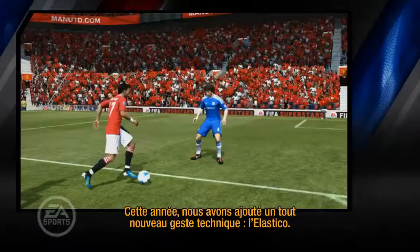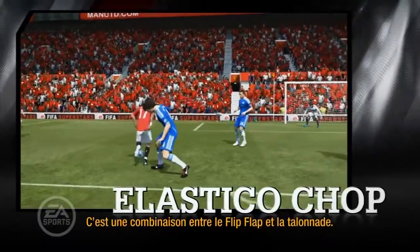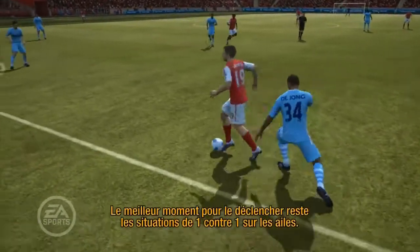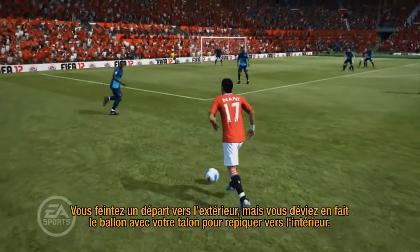This year we've added a brand new skill move called the Elastico Chop. This is basically a combination between the Elastico skill and the Heel Chop. The best place to do this is when you're running down the wing in a one-on-one situation.